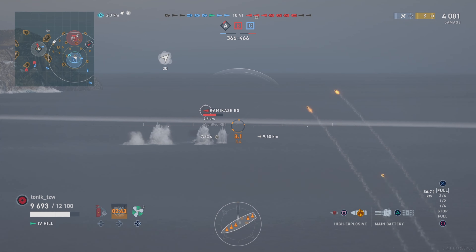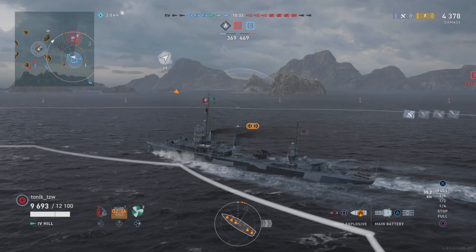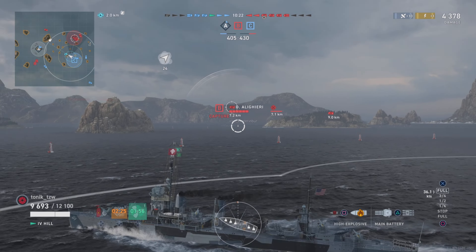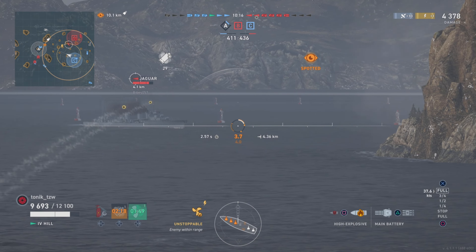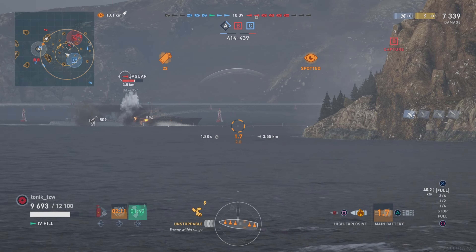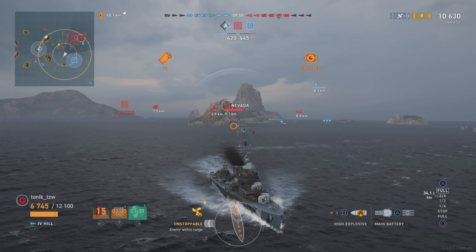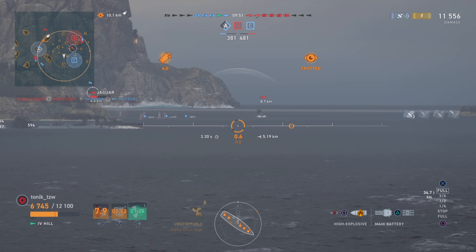We've already lost two DDs and a battleship on the other side, and we're no closer to getting the cap than at the very start. The Matsuki came through under the cap — I thought he'd already gone. I'm spotted again; the Jaguar is pushing down closer. I lay fire on him and turn away, knowing not all French DDs have amazing turret traverse. I use the little islands to drop detection as and when I can, all while looking to get fire on a target. The Matsuki eventually went down because he didn't drop detection.